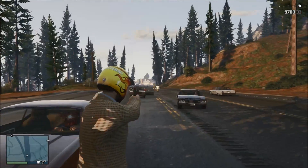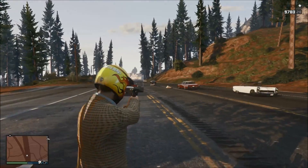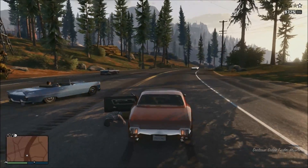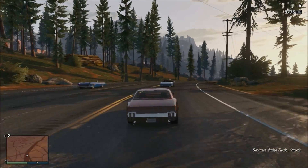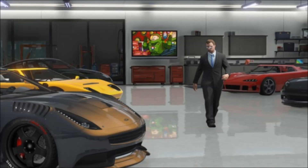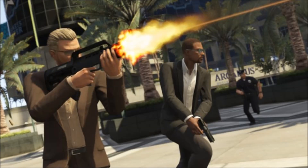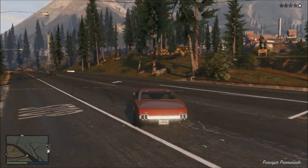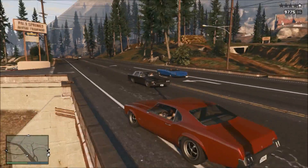A couple of days ago, Rockstar gave up some information about what could be coming in the 1.12 update. They also gave us some information about the High Life DLC — I did a separate video on that so I won't cover it here, but I'll link it in the description. That video covers the new gun DLC, new wardrobes, a new motorcycle, three new vehicles including the Pegasus Torero and the Massacro, new jobs, new properties, and garage space. In this video I just want to focus on the updates coming in the 1.12 patch.